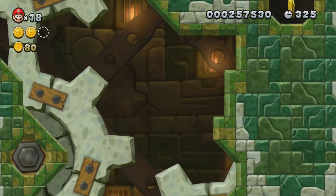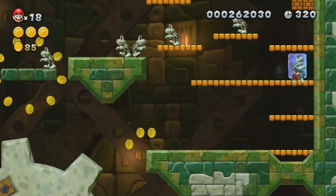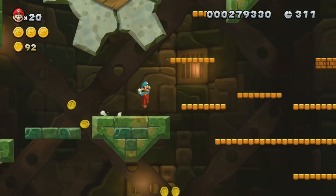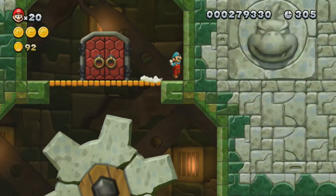The third Star Coin is down here. This is a cannon pipe — it won't take you anywhere, it'll just launch you up. If you freeze a dry bones and throw him that way, then keep scrolling and watch him go, you will get two 1-ups. You can also throw the dry bones above him to get just one 1-up, but I'd rather have two than one.